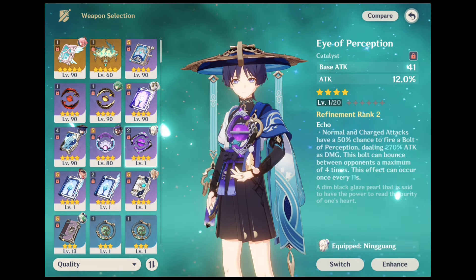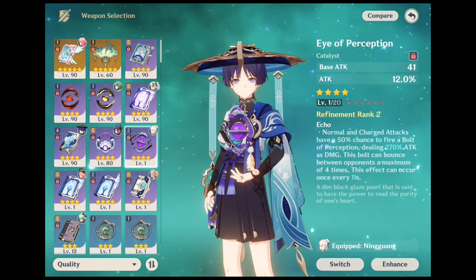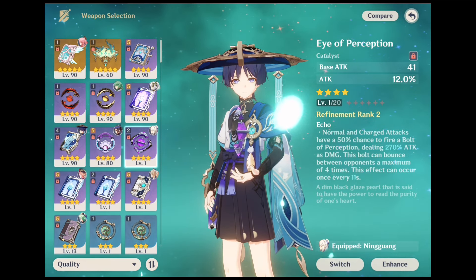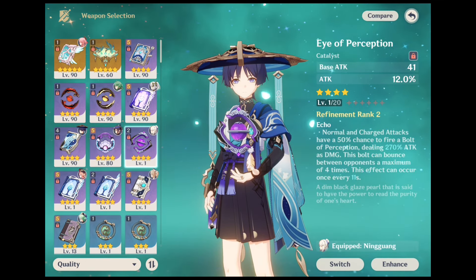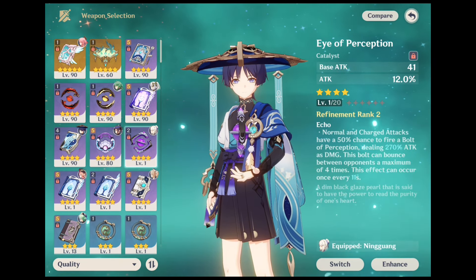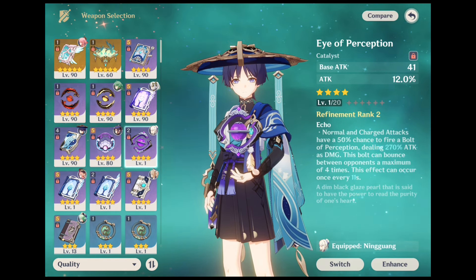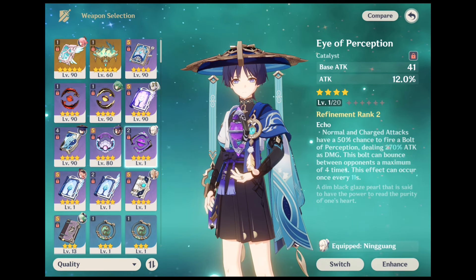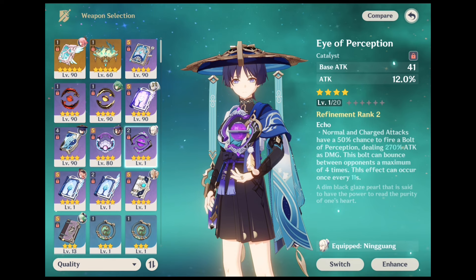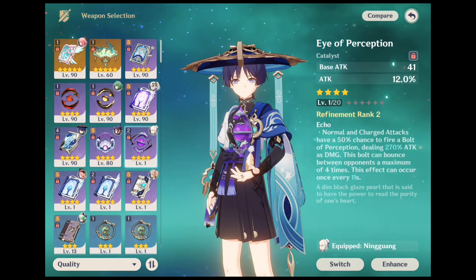The next weapon is Eye of Perception. Eye of Perception is a 4-star weapon that players can get from any banner randomly, and is sometimes featured on the weapon banner with a higher drop rate. This weapon gives you an attack percent bonus of 55.1% at the maximum level as a secondary stat, which is one of the most useful stats for Wanderer. The normal and charge attacks done by the character using this weapon have a chance of firing a bolt that can deal massive damage to 4 enemies at random. Since Wanderer scales on attack completely, this weapon suits him, although you might struggle with crit ratio if you don't have good artifacts.